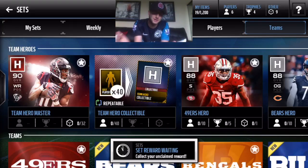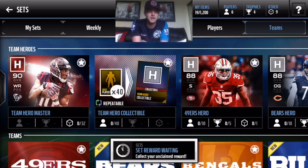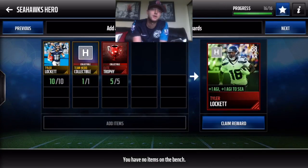Alright, here we go. We got lucky enough to pull one of these hero collectibles out of the pro pack because I did not want to put 40 gold players into the set. So we're going to complete our first hero right now, which is the Tyler Lockett. This is going to be a wicked card — 88 kicker returner. This might actually be enough to give us an 85 overall team, so we'll see if that happens.